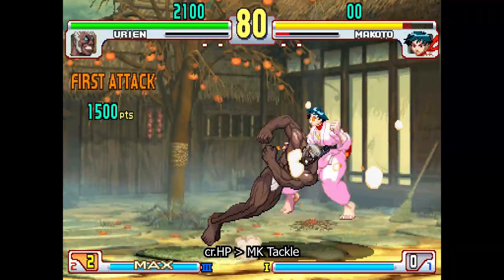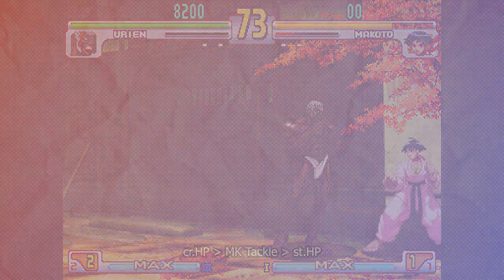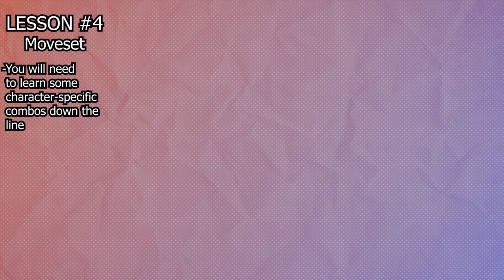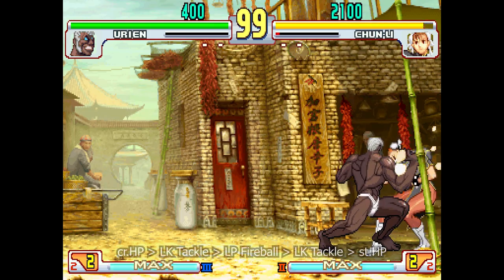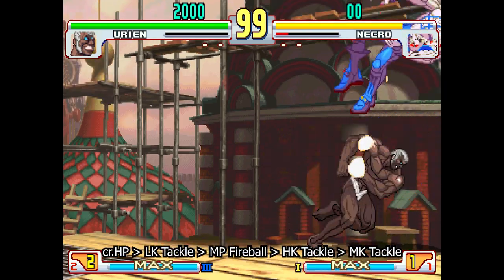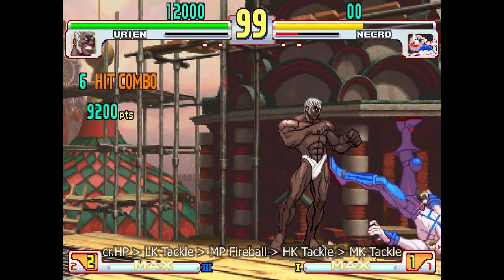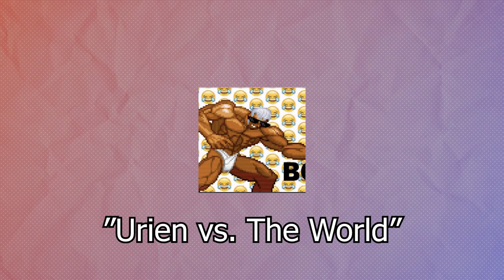Now, with respect to combos. Assuming you're just starting out, you should be doing Launcher-Tackle in the mid-screen and Launcher-Tackle-Chop in the corner. Urien's corner combos are character-specific, so as you grow, you'll need to become familiar with the four major corner combo variants: Tackle-Tackle-Headbutt; Tackle-Light Punch Fireball-Tackle-Chop; Tackle-Medium Punch Fireball-Roundhouse Tackle-Medium Kick Tackle; and Tackle-Chop, which is a fail-safe combo. Once ready to branch out into character-specific combos, check out Dr. Steelhammer's X-Men at Murder Series and the Urien vs. the World Guide.